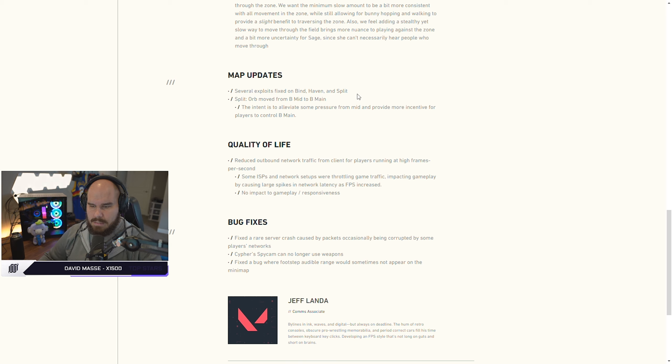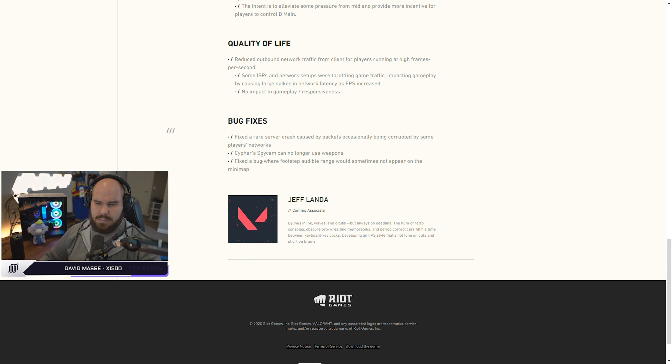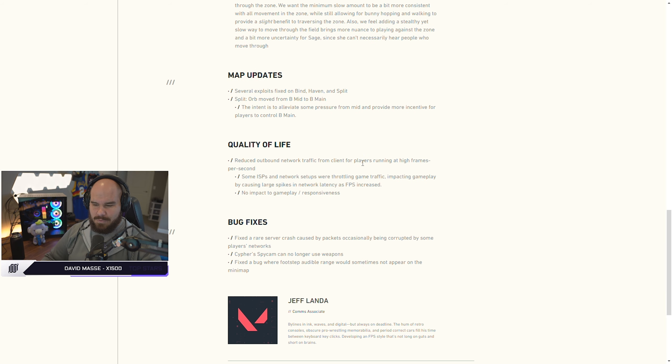They've fixed a bunch of map exploits on Bind, Haven, and Split — the boosts and other things you could do, especially on Haven from the back of spawn, were just super annoying. I think they've probably left some of them in place, but we'll have to find out what still works after this patch hits tomorrow, the 22nd. Quality of life: they've reduced outbound network traffic from clients for players running at high frames per second with no impact to gameplay responsiveness. They fixed a couple of crashes, and the fact that you could equip a gun on Cypher's spy cam — something I didn't really want to talk about because it was an exploit — they've squashed some of the obvious stuff that we learned in the first couple of weeks of closed beta.